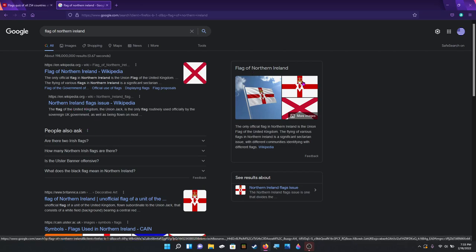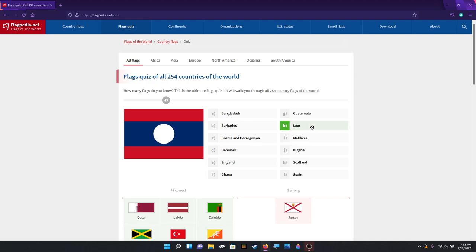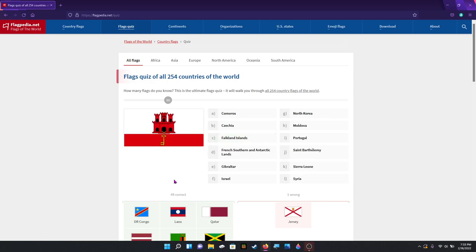Oh, I was kind of off. Well, I feel bad. Okay, I'm dumb. That's Qatar. That's Laos. That's the Democratic Congo — oh, I almost clicked Dominican. I don't know why I did that — DR Congo. That's Gibraltar.